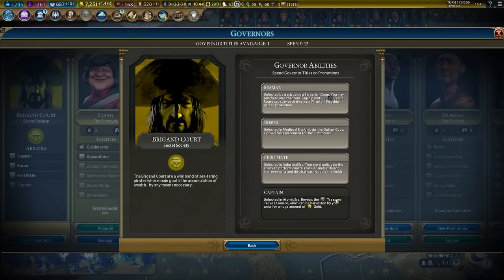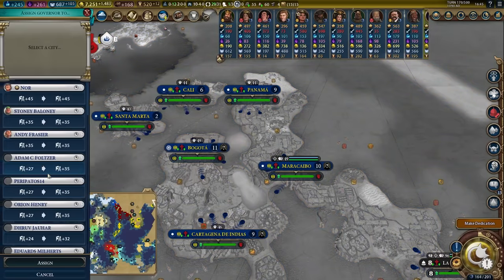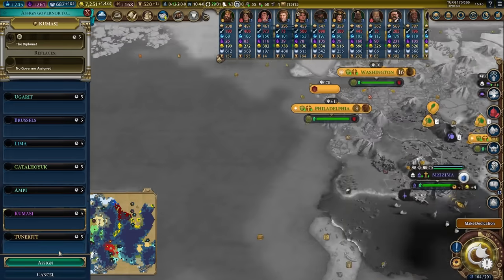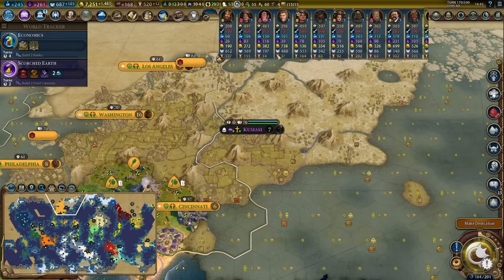Locked in the Atomic Era reveals a treasure trove resource which can be harvested by your units for a large amount of gold. Very cool, very interesting. I'm going to grab a Mani and plug her into Kumasi because that's where the vast majority of my culture is coming from, and it'll take her five turns to get established there. We'll probably plug an envoy in there too.